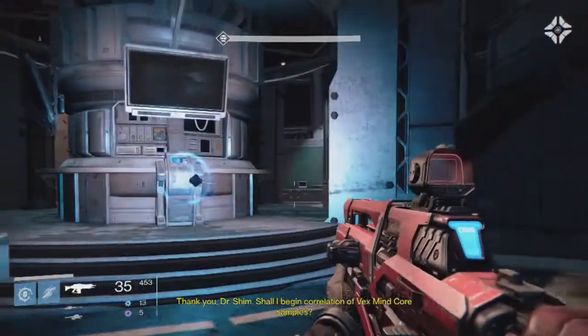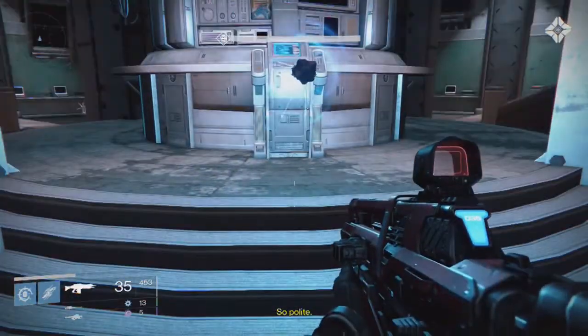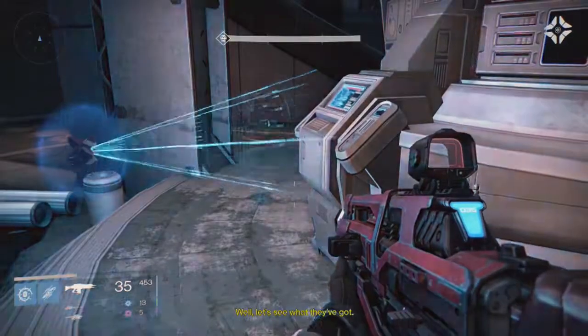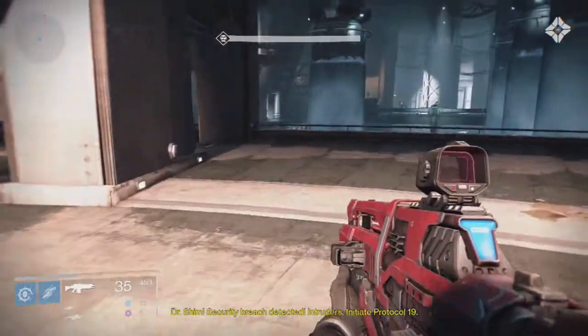The terminal says: 'Thank you, Dr. Shin. Shall I begin correlation of Vex mind core samples?' Let's see what they've got. 'Dr. Shin, security breach detected. Intruders — initiate Protocol 19.'